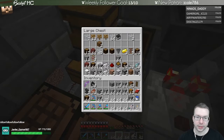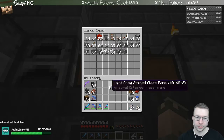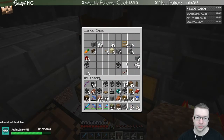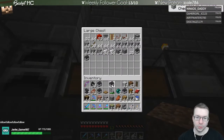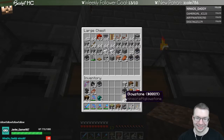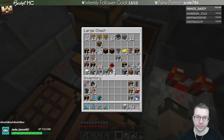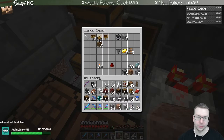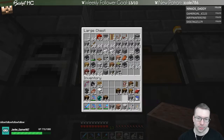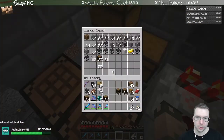Some of the stuff is stacked so we can get it pretty easily. Ender pearls - I like those actually, let's keep those on us. So we're just putting all this random stuff in here - it'll go up top and then I'll have to sort it out up there. We're not really solving this clutter problem, we're just relocating it.